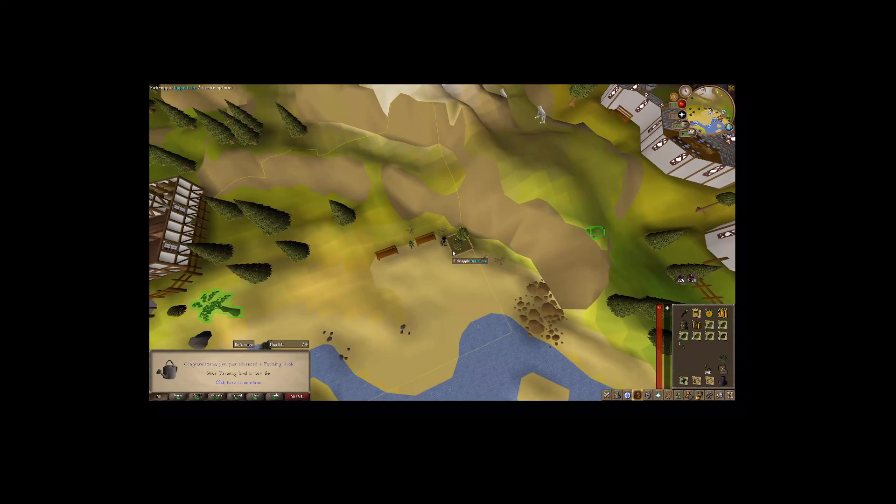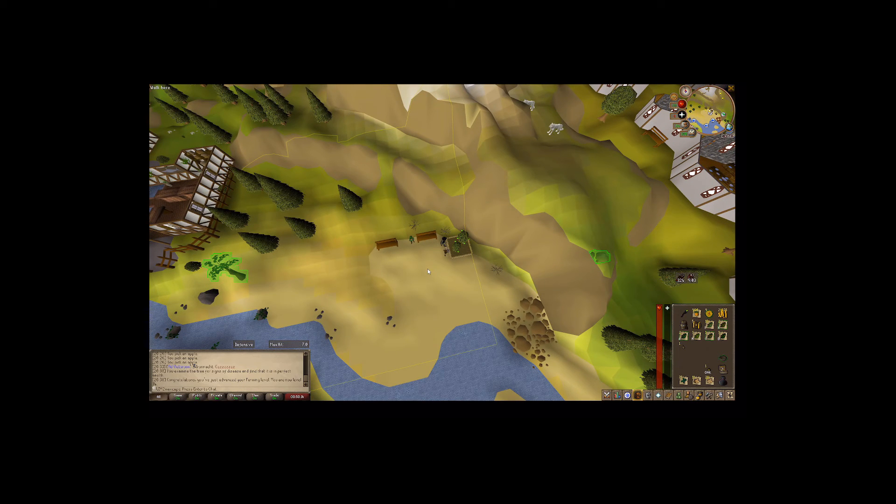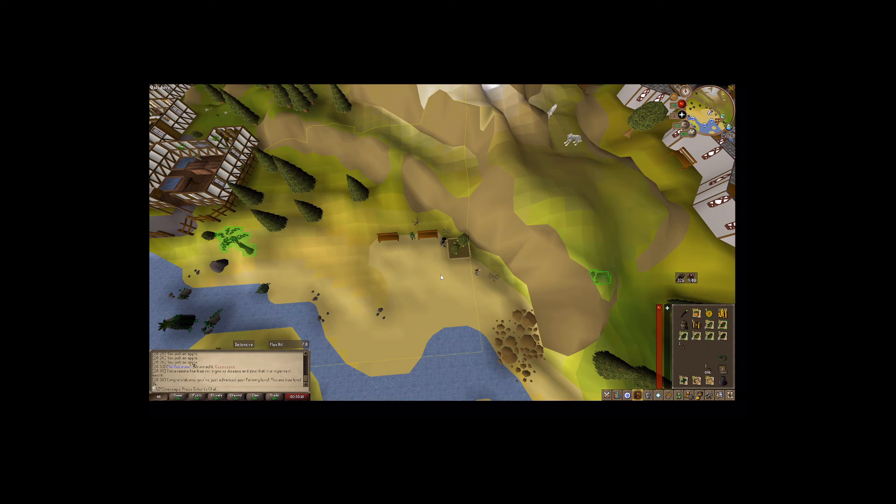We just checked our apple tree and got 1,200 experience. We just hit level 34 farming, which means we can do the Golava Nova fruit in Hosidius for the tithe farm. Which means we can start farming the farming outfit and the seed box. It's a very good farming method from what I hear, so I'm probably going to grind that out some too.